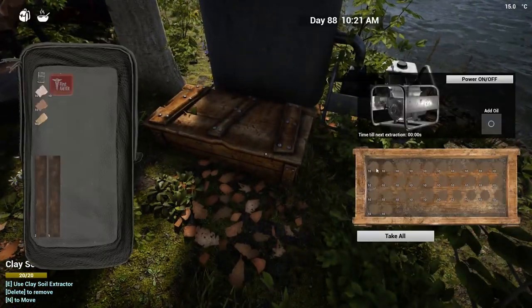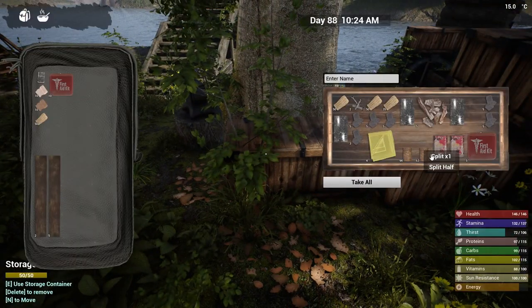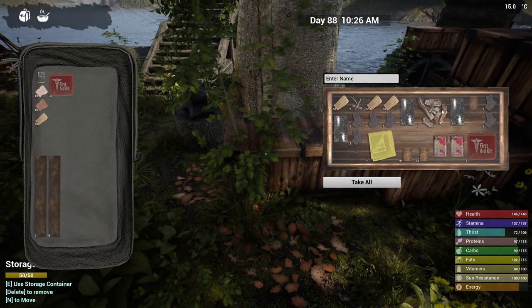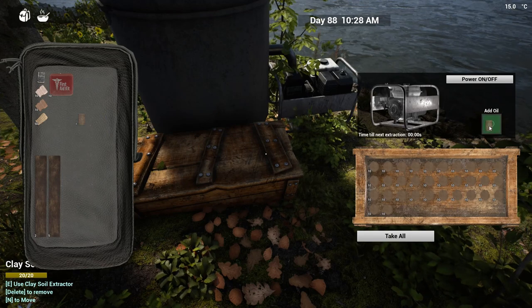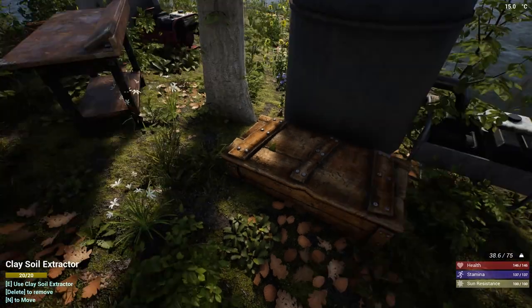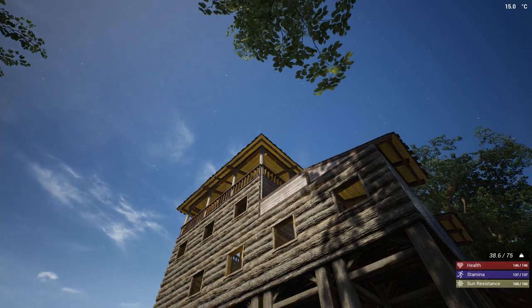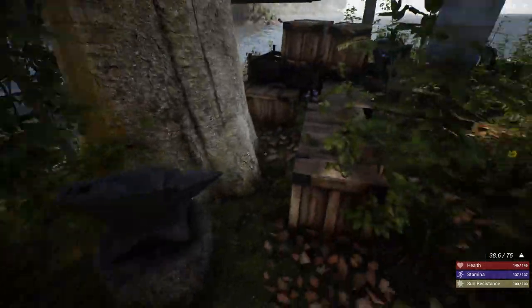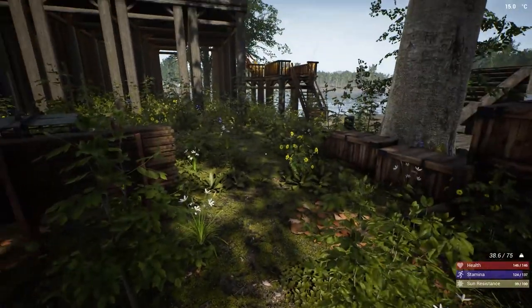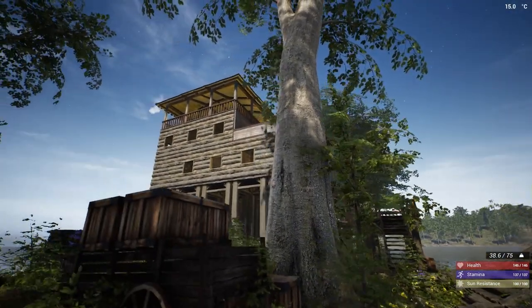I also built a clay soil extractor which is getting pretty full because I haven't emptied it. I need to add some oil to power it on - every minute it gives you one clay soil, which is not bad. The clay soil you mainly need for building the roof, since every piece of roof needs 10 clay. You take 10 clay soil to the workbench and it gives you 10 clay. You also need clay for the brick forge, which I use to melt down different minerals into ingots.